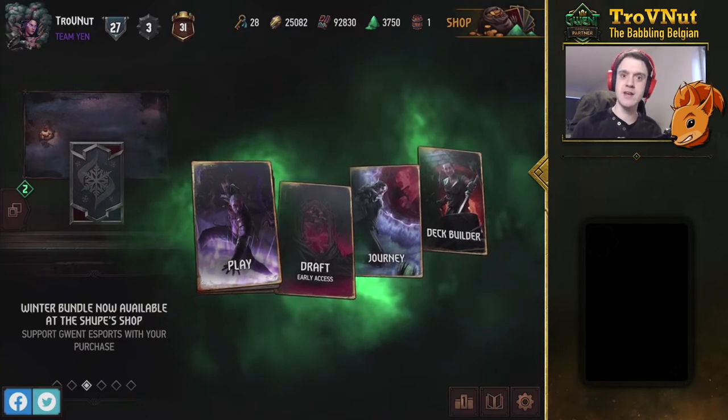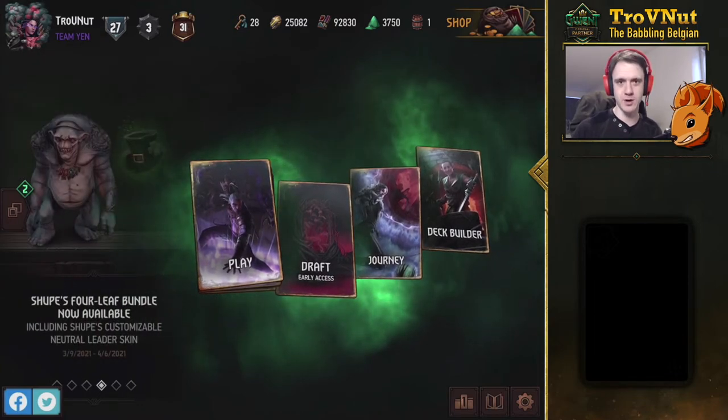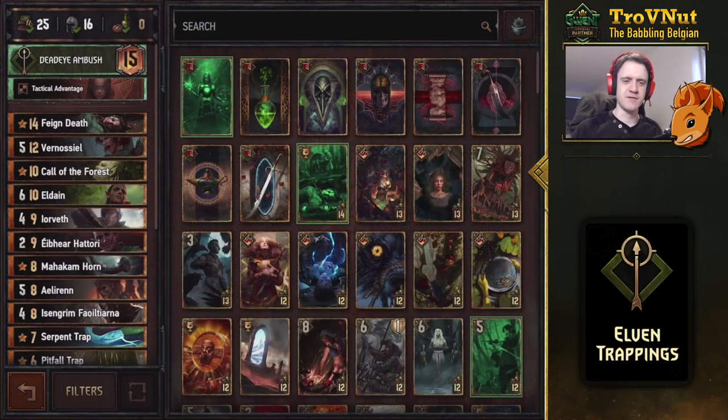Today we're going to look at the very strong Elven Traps archetype. It's actually really funny — only two cards in this deck have actually changed. Well, a few others have gained an extra ability, but the base ability of two cards changed, and that was more than enough to make this one of the strongest archetypes of today's meta. This is a Dead Eye Ambush deck, an elven-based deck with a lot of traps.